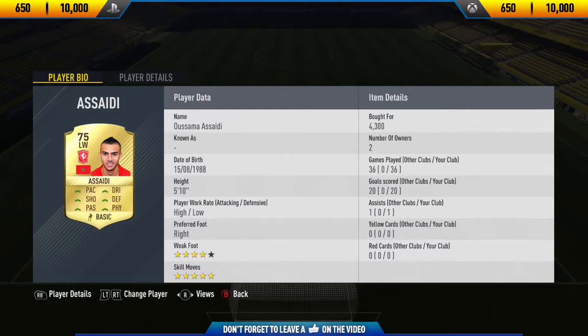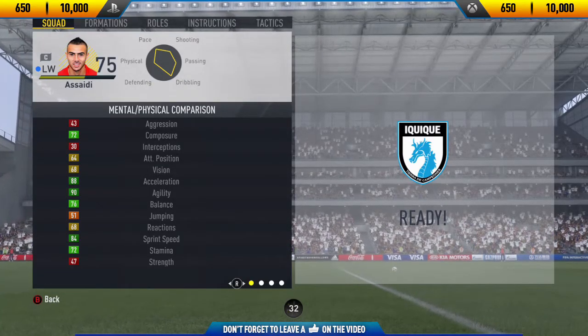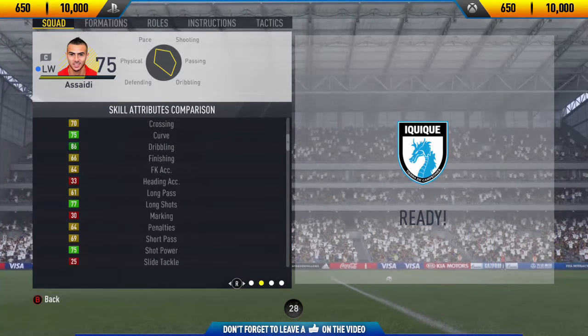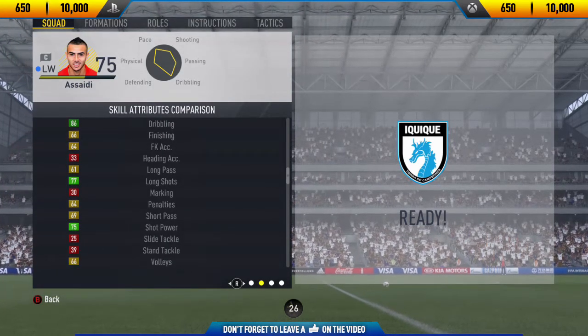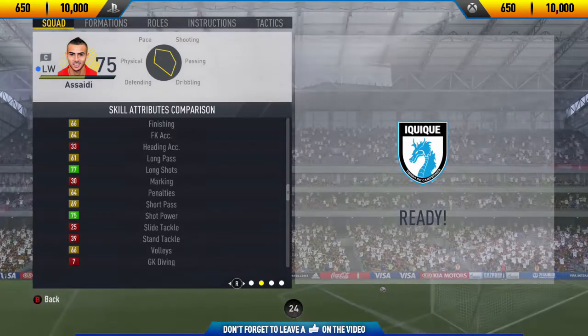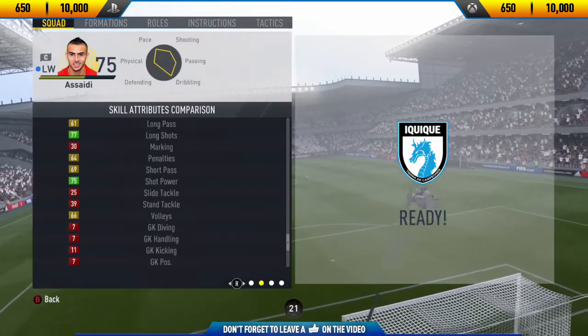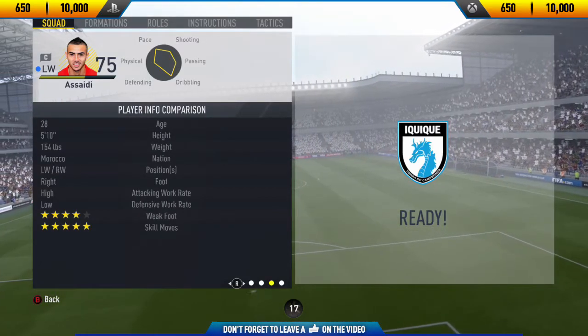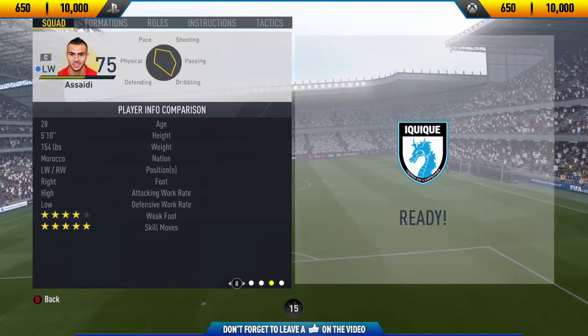If you want to go and pick up this card, Asayidi's price range on both Xbox One and PlayStation 4 is 650 to 10,000 coins. At the moment he's actually sitting around his discard price, so you can pick him up for around 650 coins. When I first originally bought him I think I got him for around three or four thousand coins - very overpriced - but now he's dropped a lot due to people opening packs for Team of the Season.